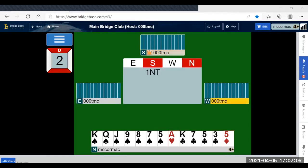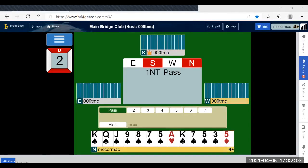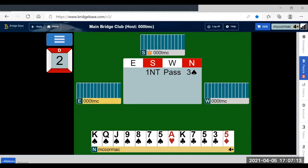One no trump from south, 12 to 14 and weak. Pass, three spades. If you're playing transfers, three spades is a slam try — it shows a very strong hand and a very strong suit. If partner likes what you've done they can cue it, if they don't like what you've done they can bid three no trump, and if they have some support for you but a minimum hand they can bid four spades.